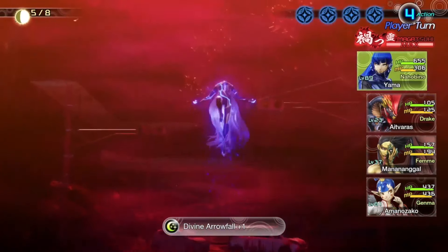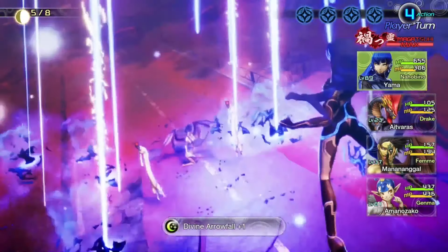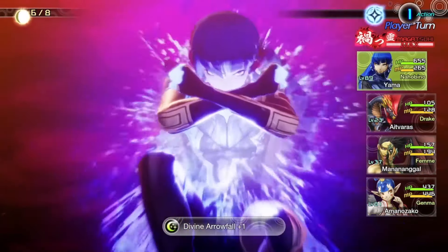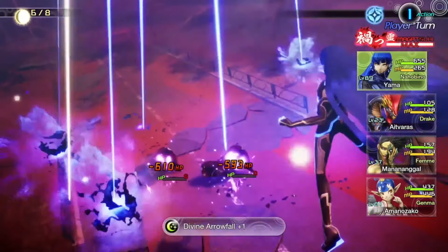Divine Arrowfall is essentially just a really dramatic Megidola that costs half as much SP. Heavy almighty damage to all foes is undoubtedly useful, and it does look pretty cool, but it's just not quite good enough for me to put it into the top five.